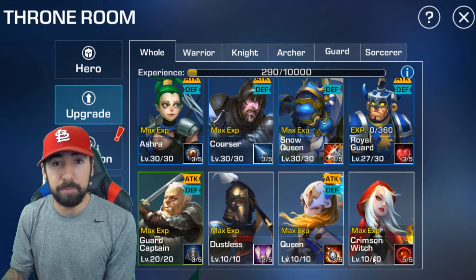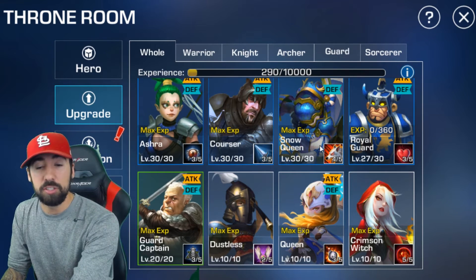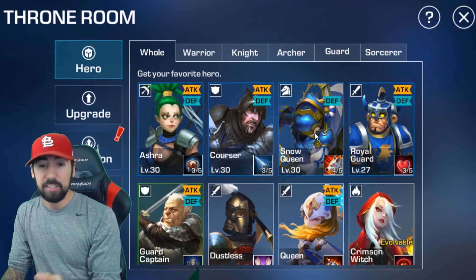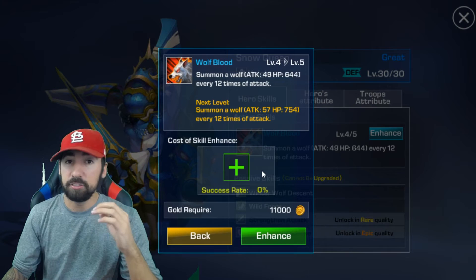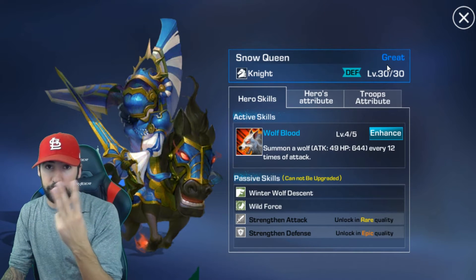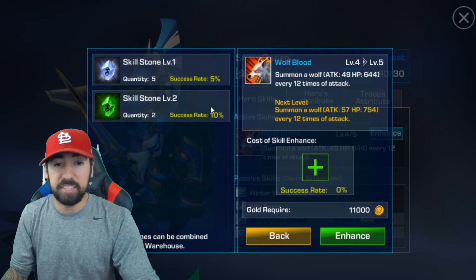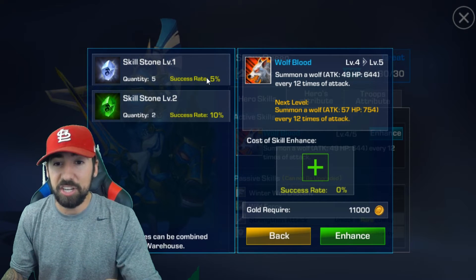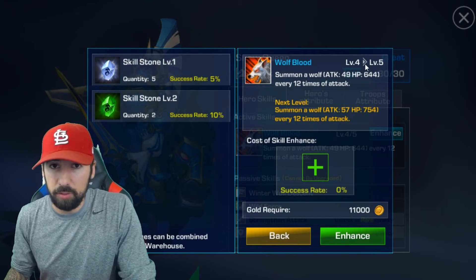Once you get the XP maxed out, look at her skill — it's 5 of 5 — and his skill is 3 of 5. Now once they're maxed out at level 30 of 30, you have to enhance their skill. This is where the struggle gets real. For a great hero — the third level hero — it's going to be harder to get the skill to 4 or 5. You have skill stones. Different grades: a level one skill stone gives only a 5% chance; level two gives a 10% chance. The higher your skill level, the lower your success rate.